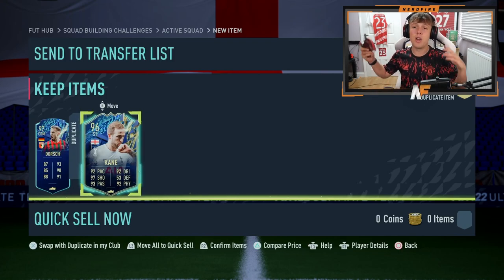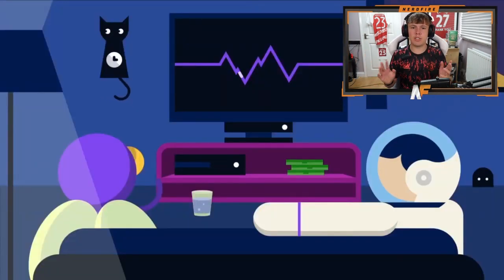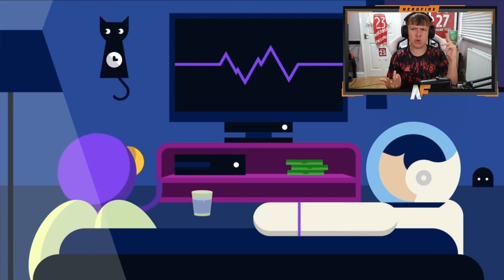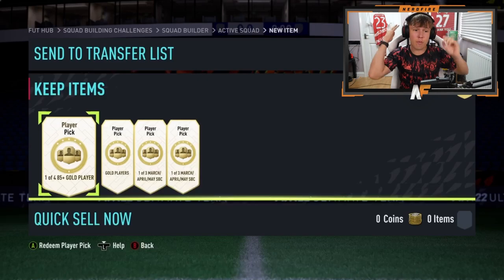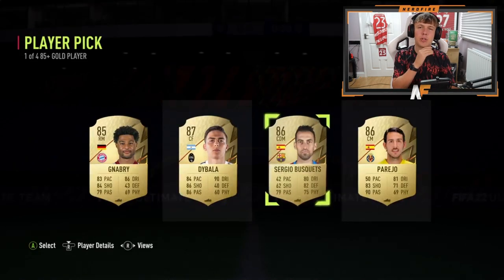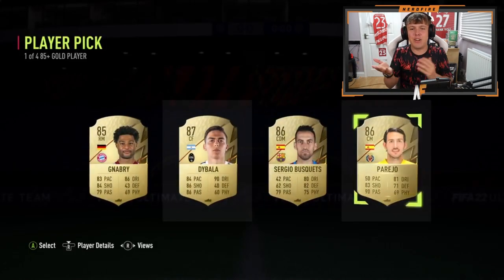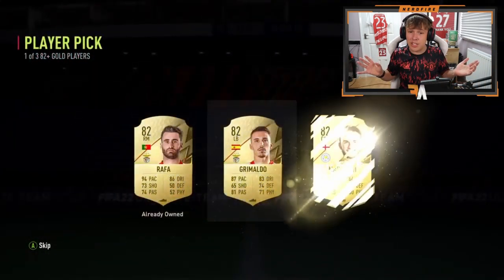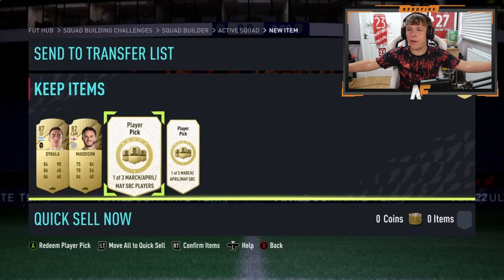Shout out to Layton — he's AFK on his Xbox, so we're watching his Xbox packs. He's got an 85-plus player pick and two Year in Review picks. The 85-plus gave a Baller, not the greatest — best one we saw yesterday was El Sorari. Just take the Baller for fodder. There's also an 82-plus pick with three 82-rated options; let's skip to the Year in Review and hope those are better.